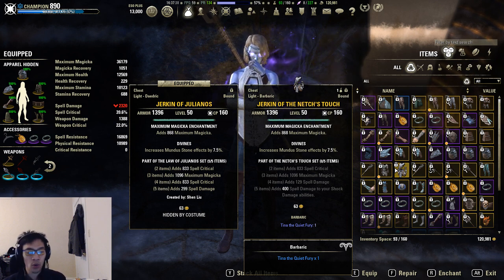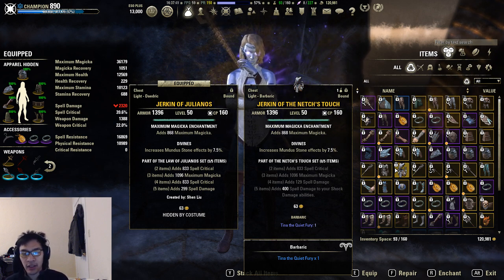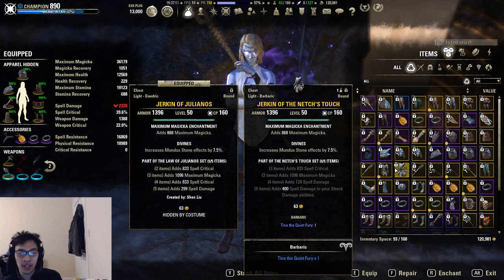For Netch's Touch, about 74 to 75 percent of my damage needs to come from shock damage abilities — light attacks, heavy attacks, any shock abilities — in order to justify using it over Julianos. If I'm dealing 70% shock damage, Julianos wins. If I'm dealing 80% shock damage, Netch's Touch beats Julianos on the five piece bonus. This is just comparing five piece bonuses, ignoring two, three, and four piece.